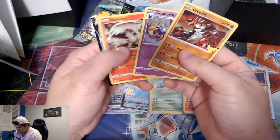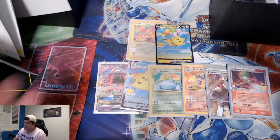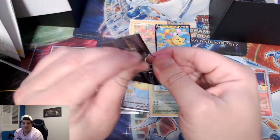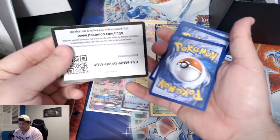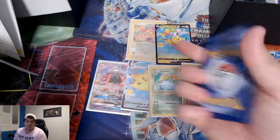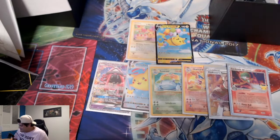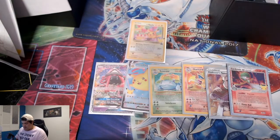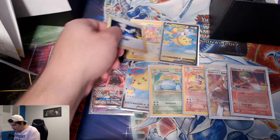I think there's something else in here. It's a Zacian — oh, it's a Flying Pikachu? We haven't seen any of those in this box so far. I'm going to guess there's a full-art Pikachu in here, because I have failed to see an ETB open without one being pulled. Groudon, Xerneas, Kyogre, Solgaleo. First ETB I've opened without hitting a full-art Pikachu — that's pretty wild, but I'll take it. Look at these gorgeous pulls!